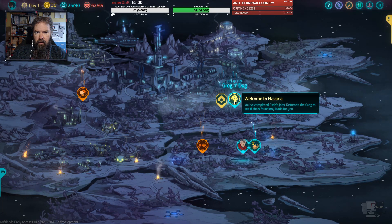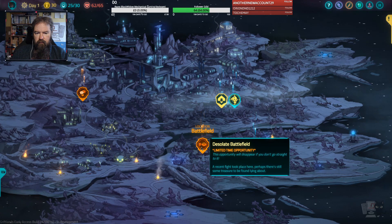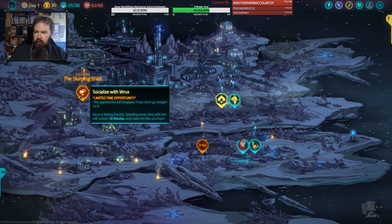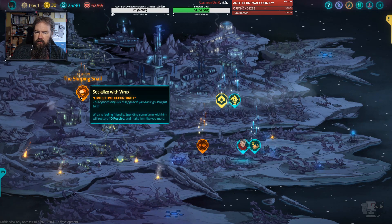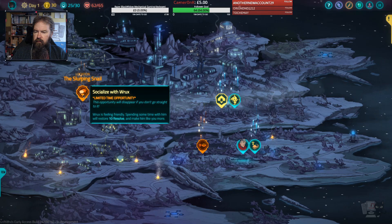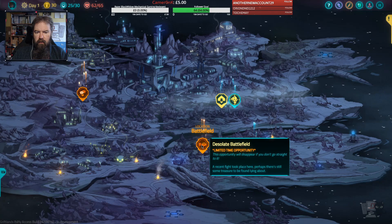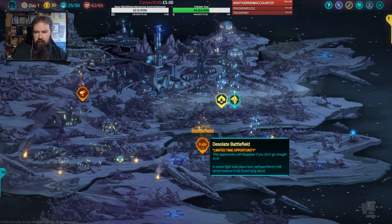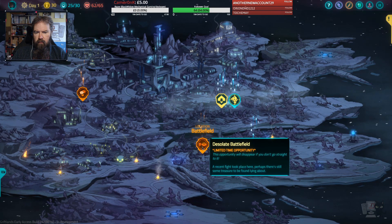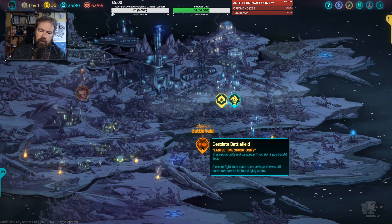Could go back there... could go there, could go there. Rox is feeling friendly — spending some time with him will restore 10 resolve. Hit the Slurping Snail — a recent fight took place; perhaps there's some treasure to be found. Our resolve is not that low, but we might find some nice loot. Let's try here.